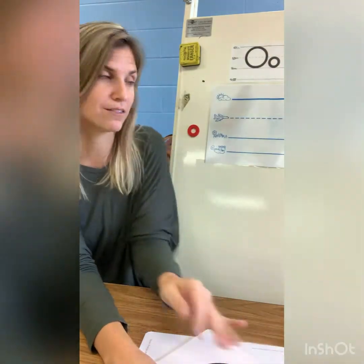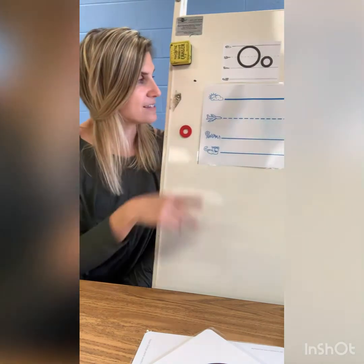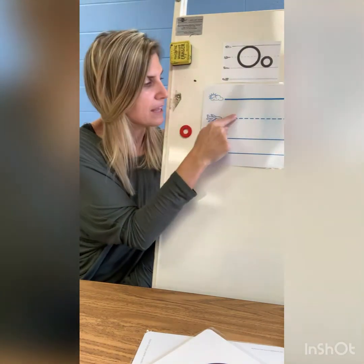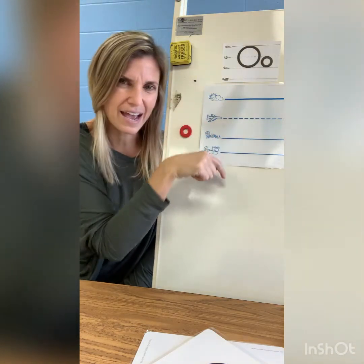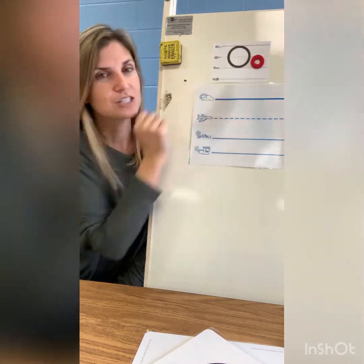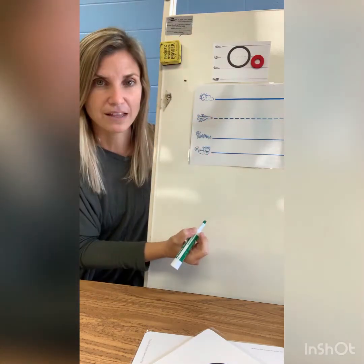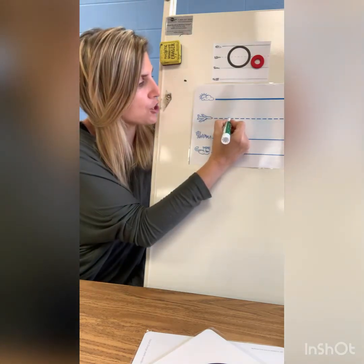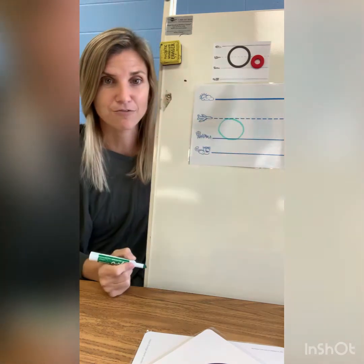So let's review our lines. Remember, I told you last week we can find the lines: the sky line is up top, the plain line is the dash, the grass line is below, and then way down below we have the worm line. So we're gonna begin by writing the lowercase letter O. To make my lowercase letter O, I'm gonna pinch and squeeze, get that good handwriting grip, and I'm gonna start at the plain line and curve around the grass line back up to the plain line.